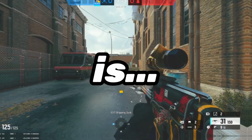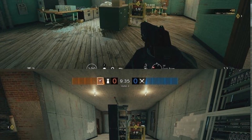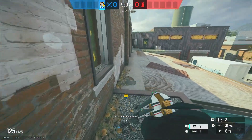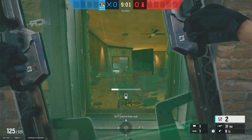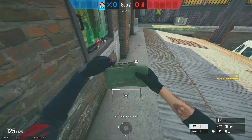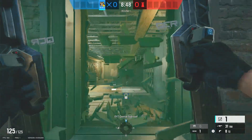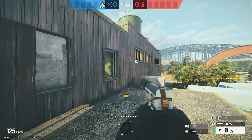Our first strategy is Osa, and this is going to be for the CCTV cash bombsite attack. What you're going to do with Osa is come up to the roof, come over this balcony, put a claymore on gym window, put an Osa shield and a claymore on bedroom window, then break your Osa shield, then put your last Osa shield on construction window and break it as well.